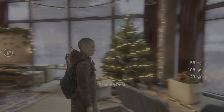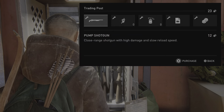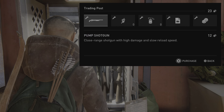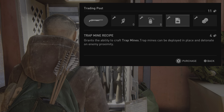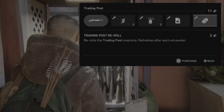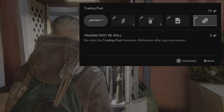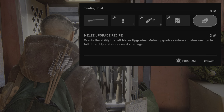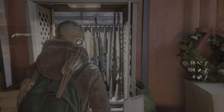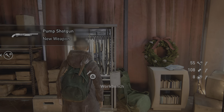Trading post: pump shotgun purchasable, explosive arrow, stun bomb, treadmine recipe. Pump shotgun purchased. Trading post re-roll purchasable — re-rolls the trading post inventory, refreshes after each encounter, cost 3 currency, you have 11 currency. Melee upgrade, molotov, pump shotgun, bolt action rifle — not enough currency. Pump shotgun: new weapon.